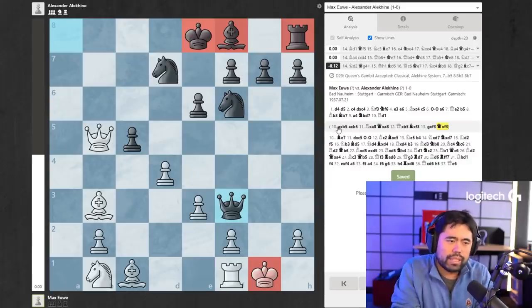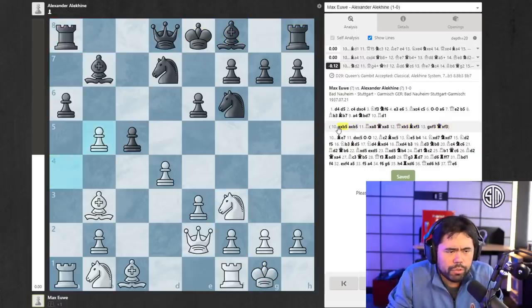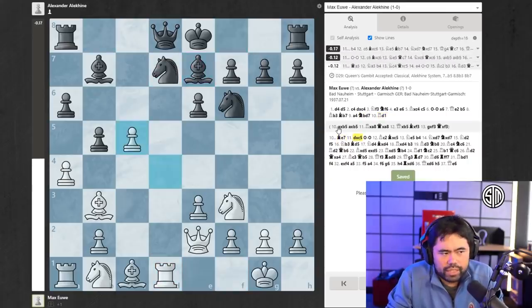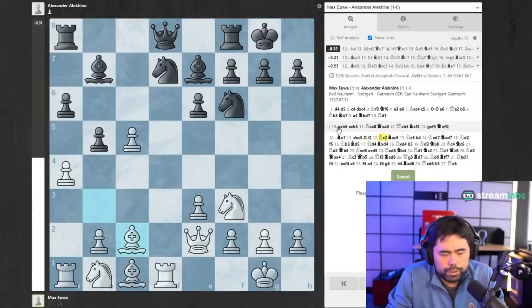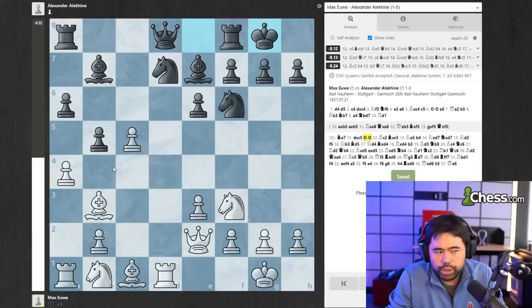Normally when you have the white pieces in chess, you want to try to put pressure on your opponent. So therefore Euwe goes rook d1. Alekhine plays bishop e7. Euwe takes. Alekhine castles. Euwe plays bishop c2. These moves are not necessarily all the best moves, but it does show one critical point: even in the 1930s, players already understood the concept of initiative and giving up material to get an initiative.